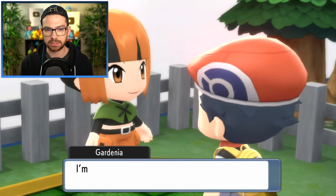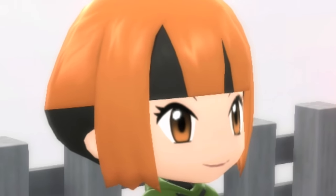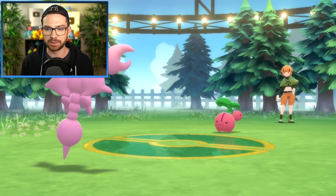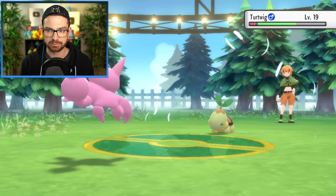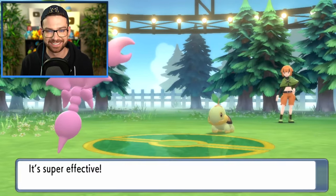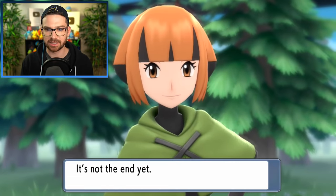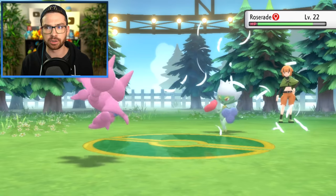Time to take on Gardenia — you and your cargo shorts and coconut head. Cherubi first, you should be no problem: Wing Attack. I was correct. The next one I'm not sure I OHKO because it has Defense. Not enough, though. I get a level — nice. Finally, the Roserade. Wing Attack — it's neutral and I don't think I'm very heavy. This has to OHKO or else we go down. Cowabummer. I did trash talk a bit.